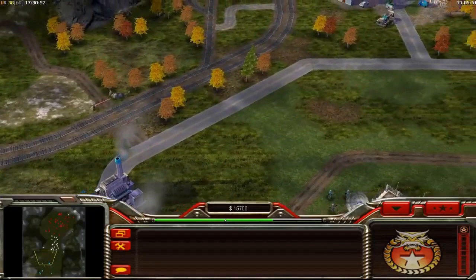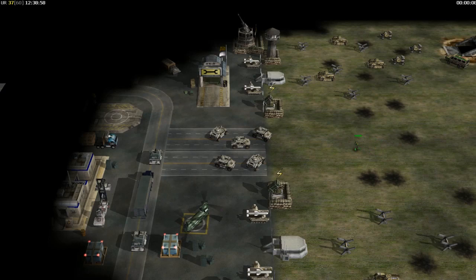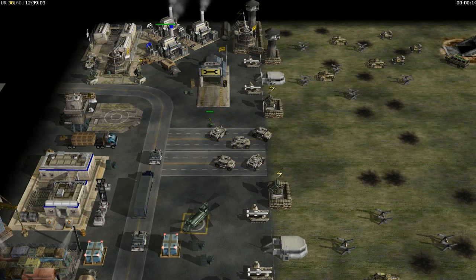The Saboteur is a stealth unit that can climb cliffs and affect enemy buildings by entering them. Entering a power plant will temporarily cut power, while entering a superweapon will reset the timer. A Saboteur who enters an enemy command center will reset timers on all enemy General's powers.